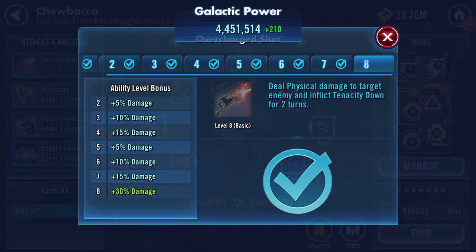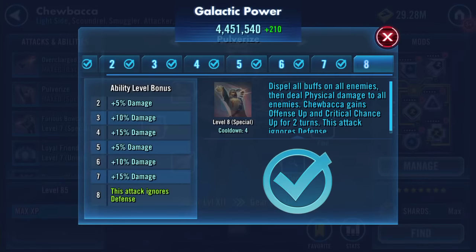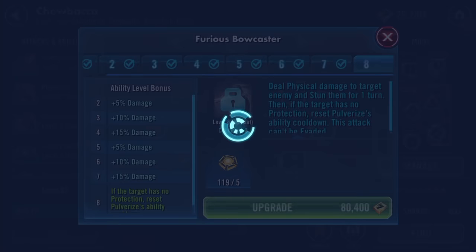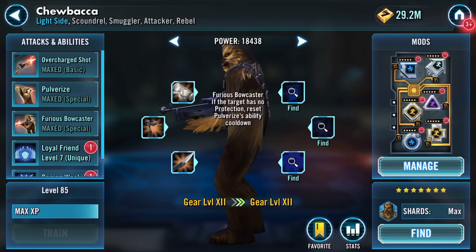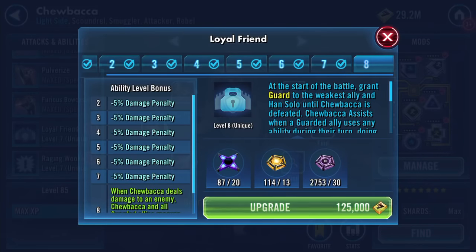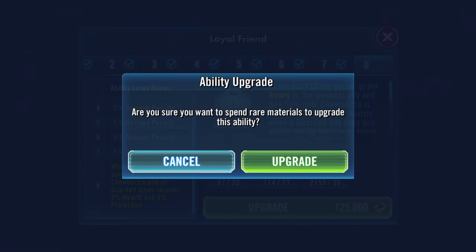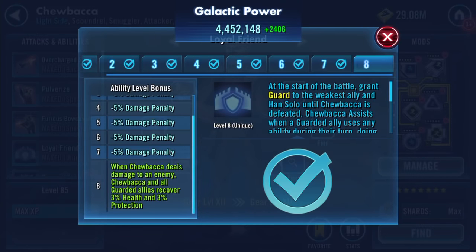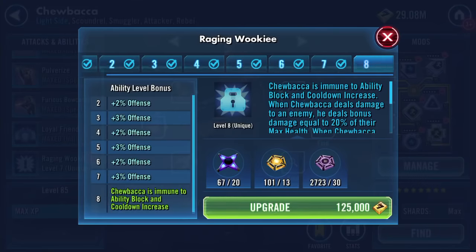You better be worth it after all of this — you better be worth it. Upgrade. We've got two more bits to do. When Chewbacca deals damage to an enemy, Chewbacca and all guarded allies recover 3% health and 3% protection. Upgrade — 2.5K on that Zeta. Yes!